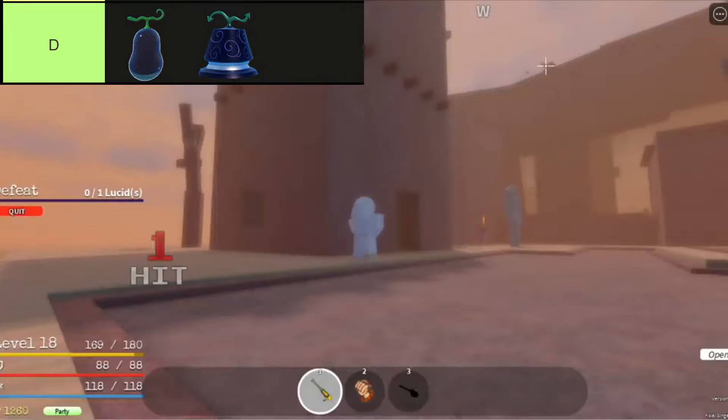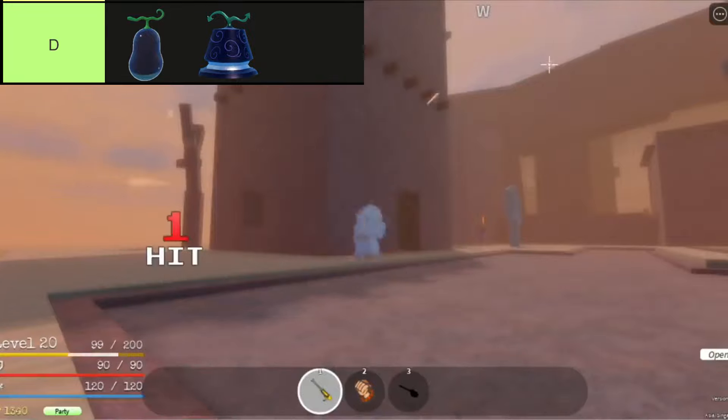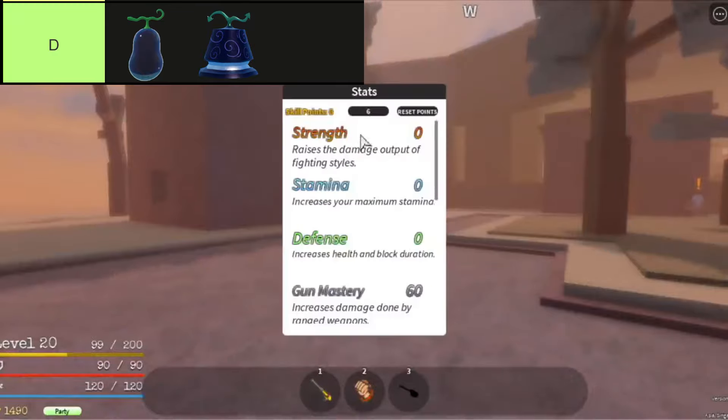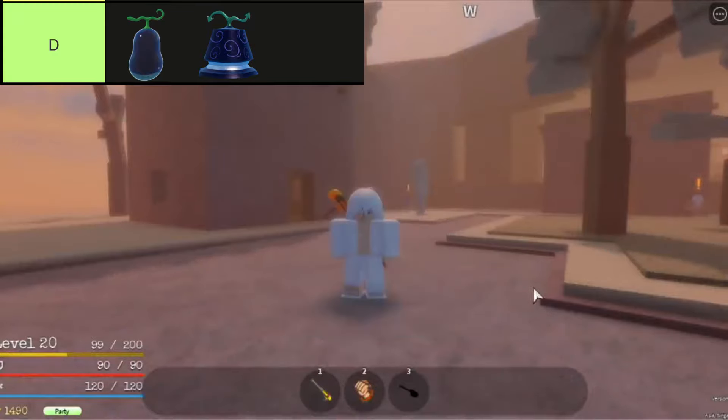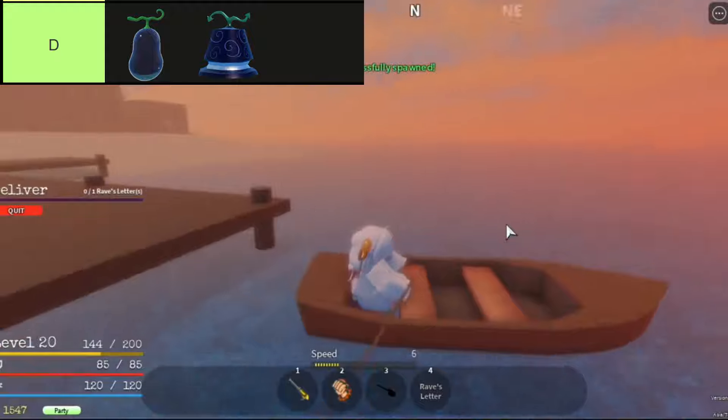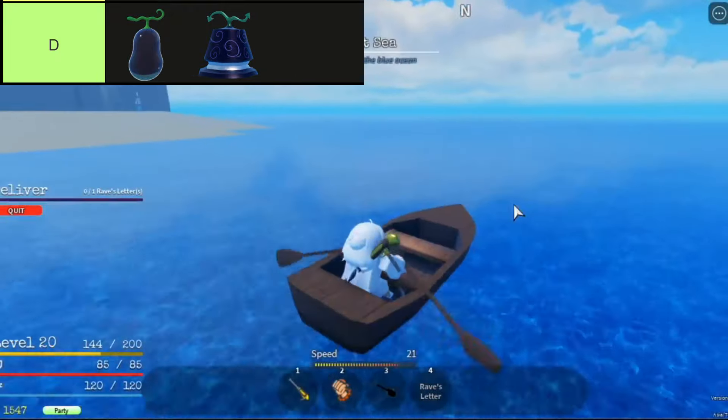The Kilo Kilo No Mi, also known as the Pound Pound Fruit, grants its user the ability to manipulate their weight at will. With devastating moves like Kilo Crash and lightning-fast maneuvers like Kilo Rise and Descent, it's a formidable choice in battles. However, its high stamina cost and reliance on timing make mastering it a challenge for players in Grand Peace Online.